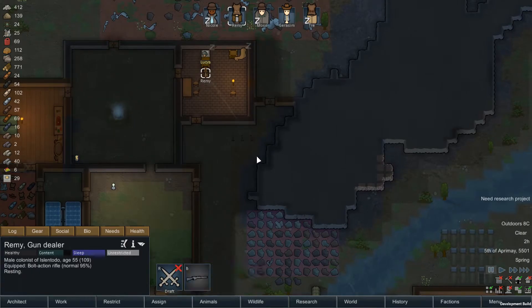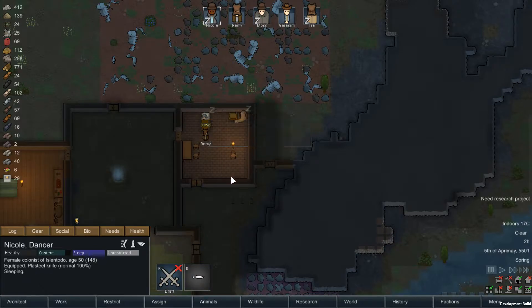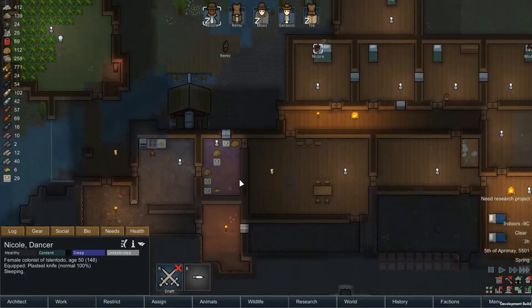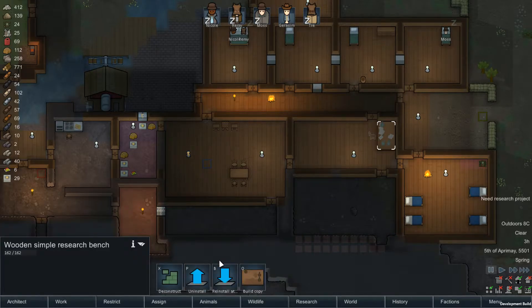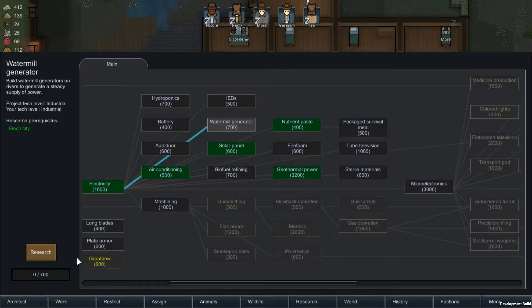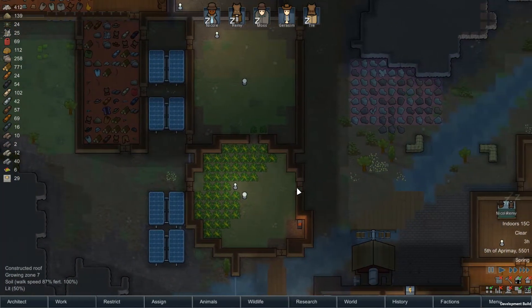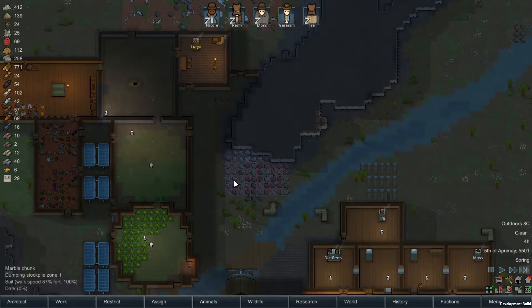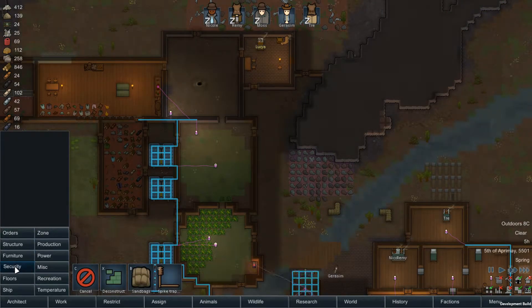We don't want to strip her naked. Nicole, can't really do anything. What have we been doing? Right — research. Let's get the water mill done just so we can make another one, in case we need some more extra power later on. We also want to build some traps don't we? Security traps.